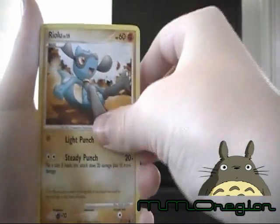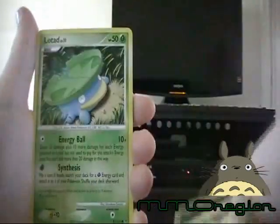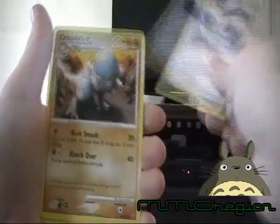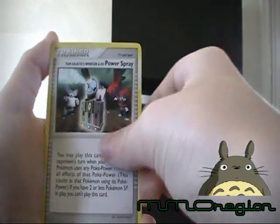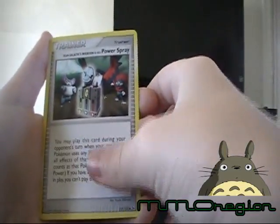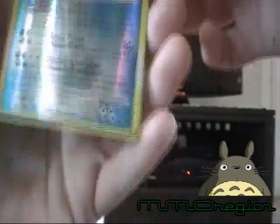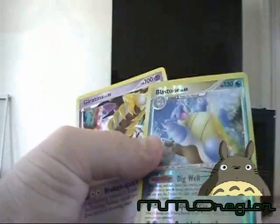Nosepass. Ralts. Happiny. Wurmple. Lotad. Pokeball. Kricketot — sorry, I don't really know a bunch of these names. Powerspray. Reverse is a Blastoise, which is a rare. And I think this is Arceus. And the rare is Giratina. Pretty cool cards. They're not playable or anything — they're out of format — but they're still pretty cool. Nice to have.